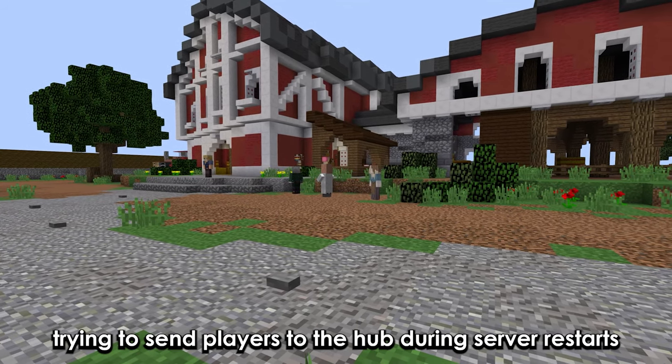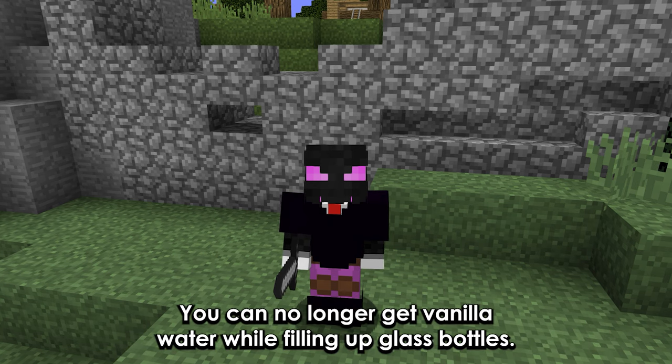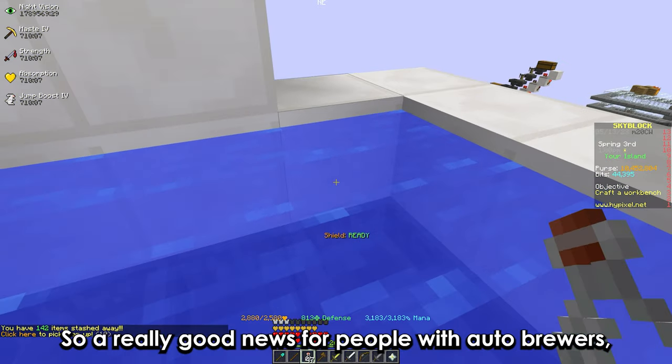They fixed the stranded gardens trying to send players to the hub during server restarts. You can no longer get vanilla water while filling up glass bottles, which is really good news for people with auto brewers.